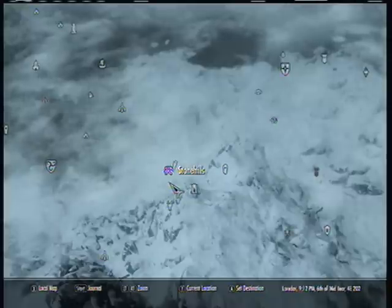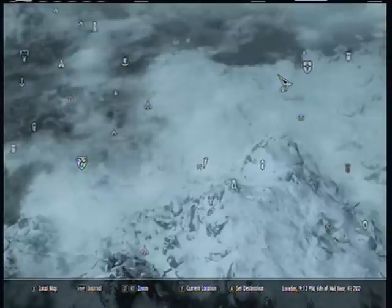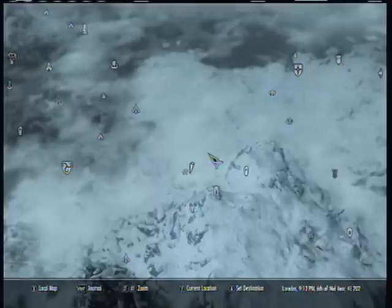The first place we're going to go to is Stonehills. Stonehills is in the middle of the mountains — it's east of Morthal and sort of southwest of Dawnstar. That's where Stonehills is.